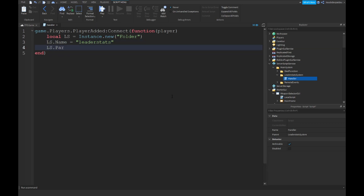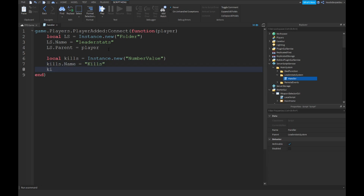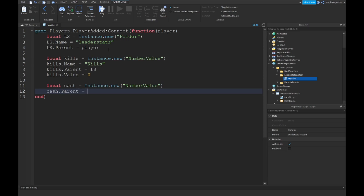Then ls.parent equals to the player. Now we just made a function — if the script finds a player, it immediately executes. Local kills equals Instance.new NumberValue. kills.name equals 'Kills'. kills.parent equals ls. kills.value equals zero. Local cache equals Instance.new NumberValue. cache.parent equals ls. cache.value equals zero. cache.name equals 'Cache'.